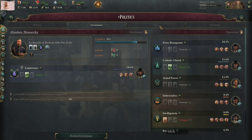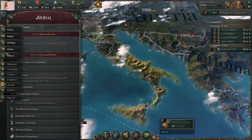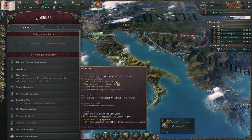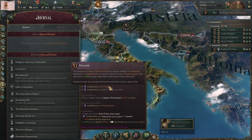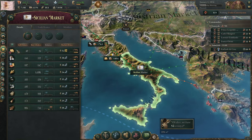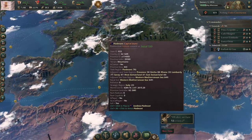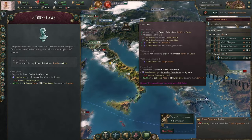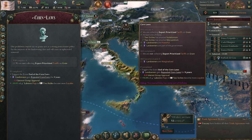Landowners — you do not have serfdom, so you can actually use the Corn Laws journal entry. It says you need export-prioritized tariffs on grain, and then you need one of either isolation or mercantilism. You've got mercantilism. Landowners are powerful, landowners are proud of the government — great. So what you need to do is go in here, find your grain, and switch it over to encourage exports. What that's going to do is open up a journal entry called Corn Laws. So long as this is around, you see how it says 'debug on pulse' — that means there are going to be some events firing in regards to this.